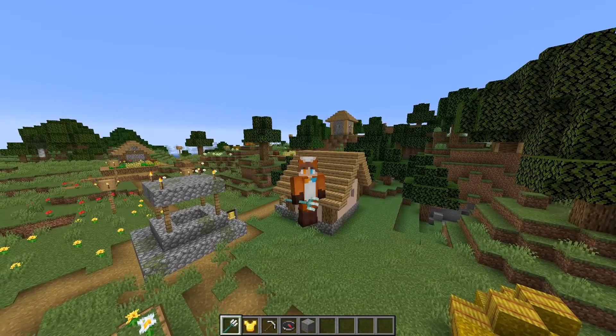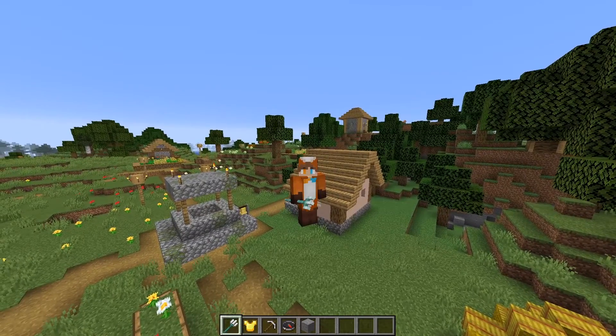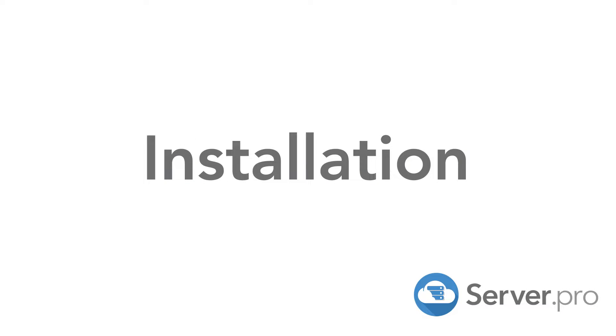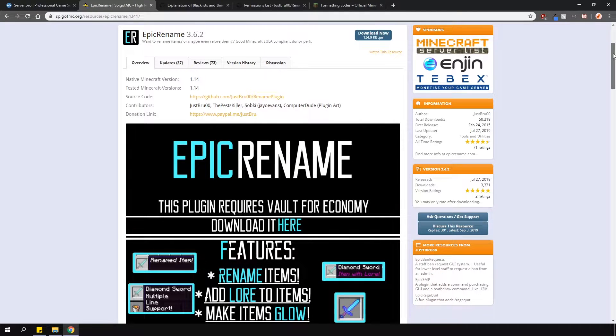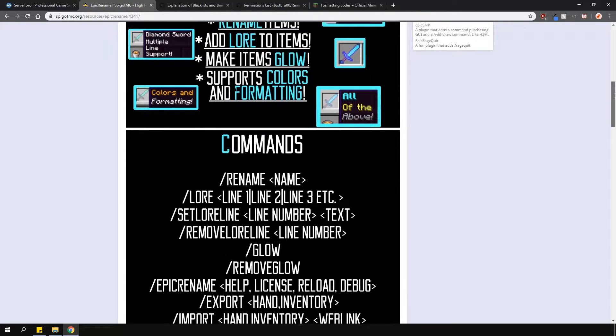It's Lux from Server Pro, and welcome to this tutorial in which I'm going to show you how to install and use the Epic Rename plugin. This plugin allows you to customize the name of items, add a glow effect, and add lore using commands.